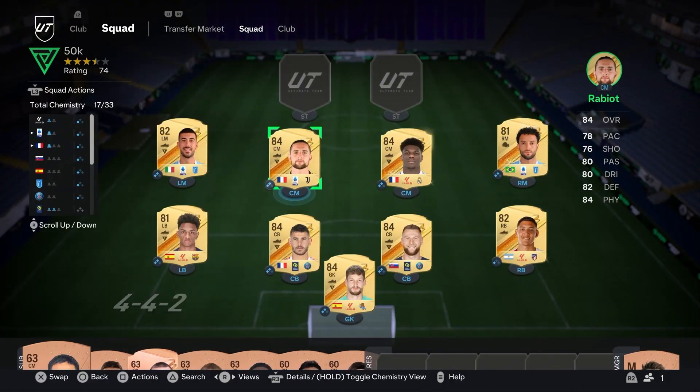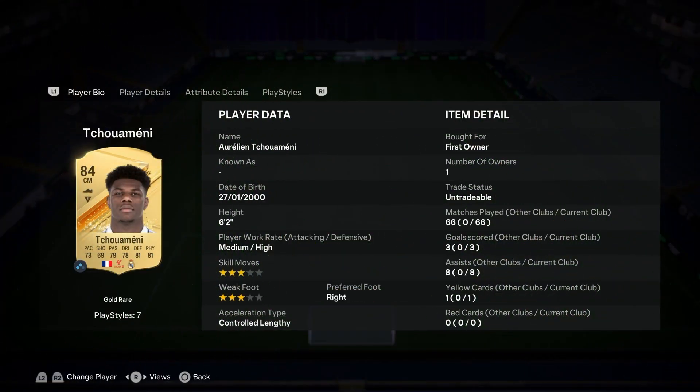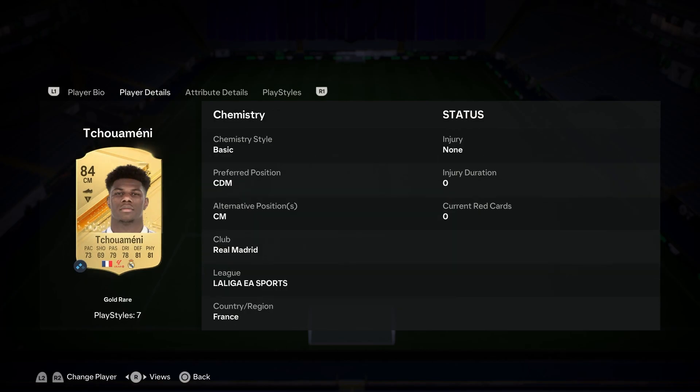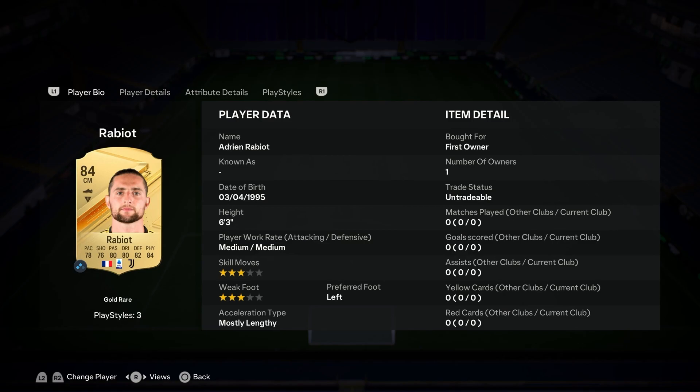The most important part of the team: your CDMs, your center mids — the players that destroy, build up, and construct everything for you. Rabiot and Tchouaméni — what a partnership. Tchouaméni, six foot two, medium/high, lengthy acceleration type — beautiful card. He can play center mid as well and he's loaded on play styles: Long Ball, Intercept, Anticipate, Bruiser, and Jockey. He wins everything and reads the game so well.